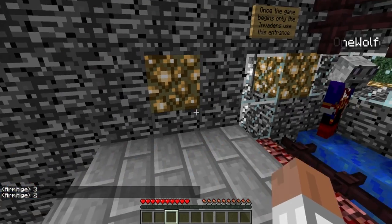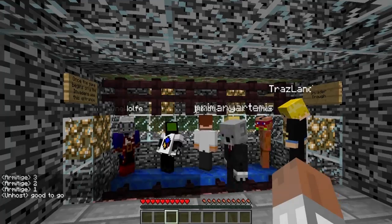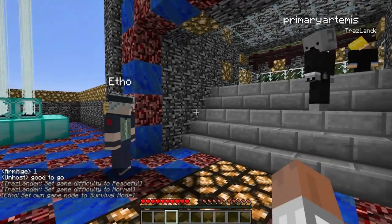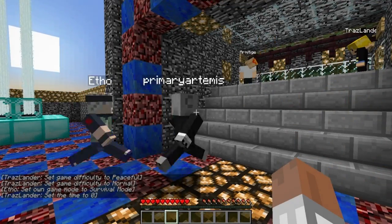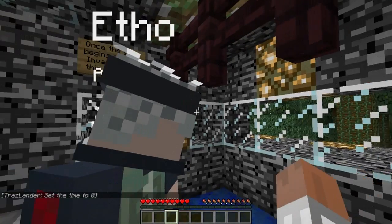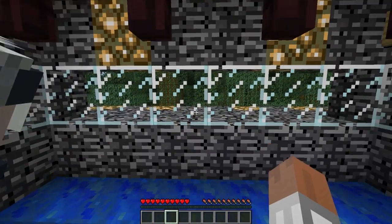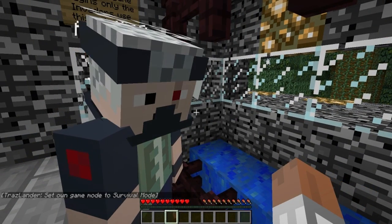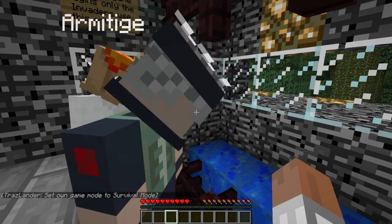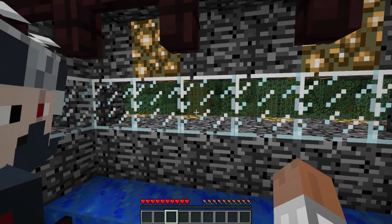So we talk strategy as we go, or should we do it before? I say flint and steel everything. Hey, okay, we got a minute. Stand on the red. See if you direct your attention to the glass thing on the left with the spider web — see the little block falling down. I should probably get rid of these diamond blocks and stuff in my hands. They'll come in handy to get through their walls. Saplings were pretty valuable last round.